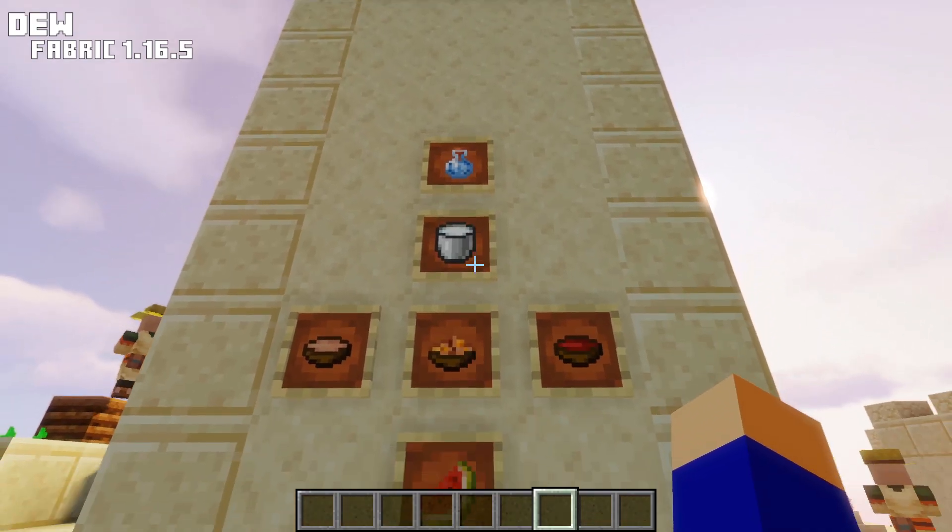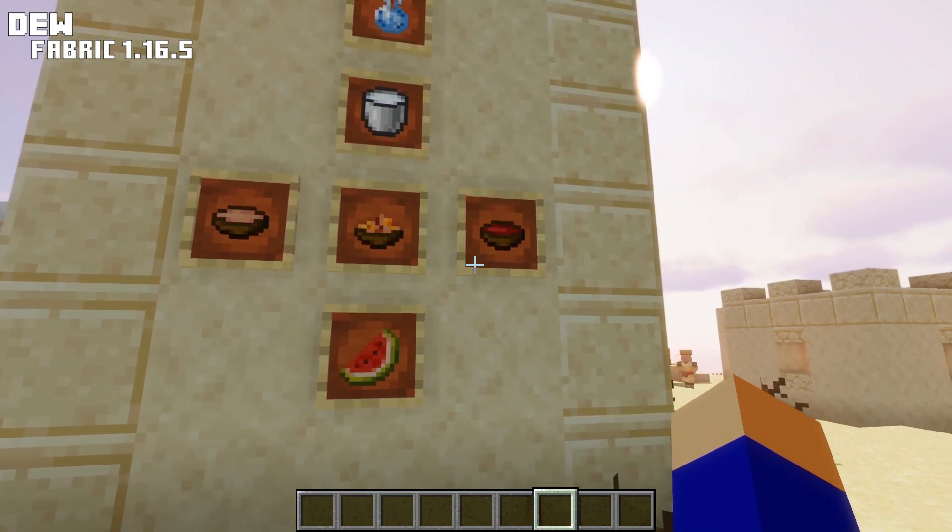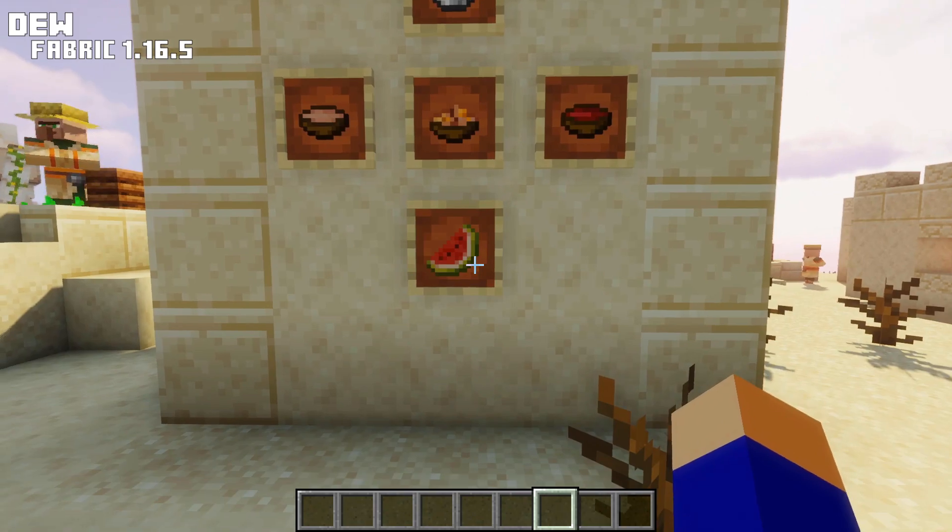Water and milk have the best hydration value, followed by mushroom stews, rabbit stews, or beetroot stews. Melon slices have the least value.